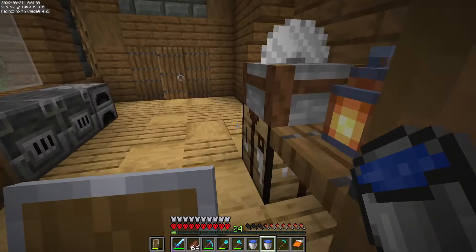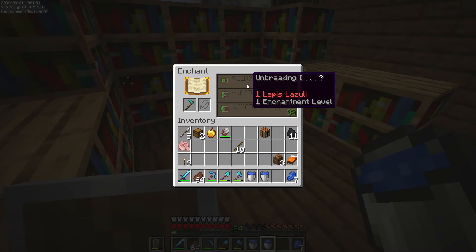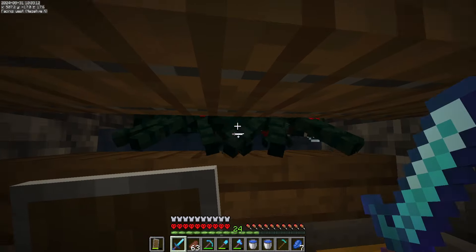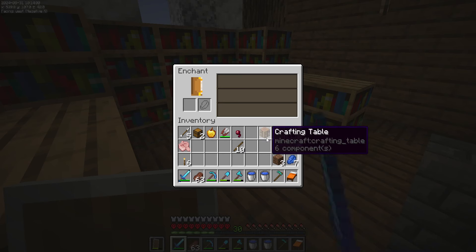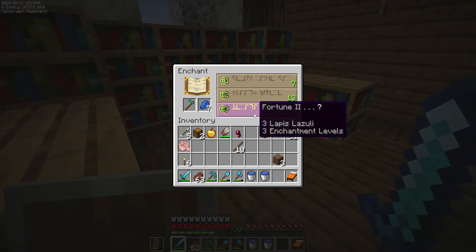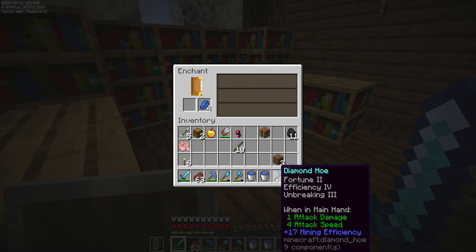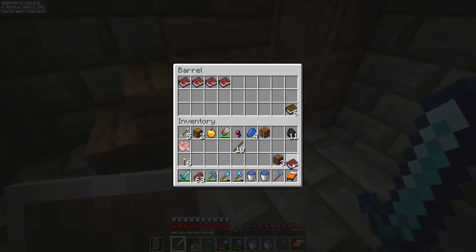But I do want to enchant it. Now we only have 24 levels, so the possibilities of enchanting things are not going to be great. Fortune two — guys, that could actually be really good. Okay, we're getting the rest of the levels up to 30, and that means we can get for ourselves a lovely hoe of Fortune Two, Efficiency Four, Unbreaking Three. Let's go.